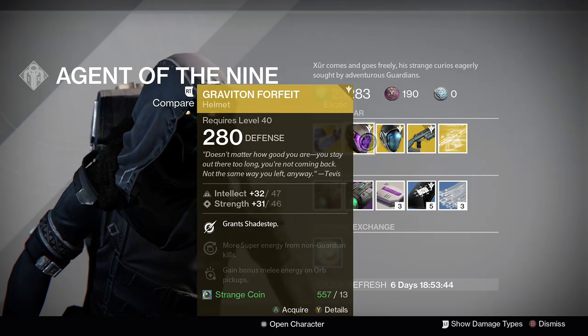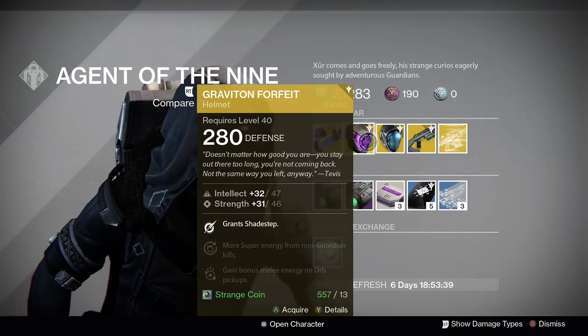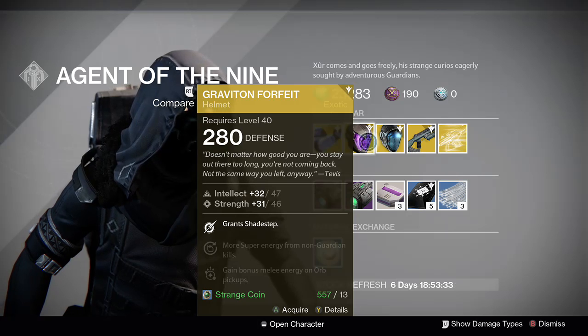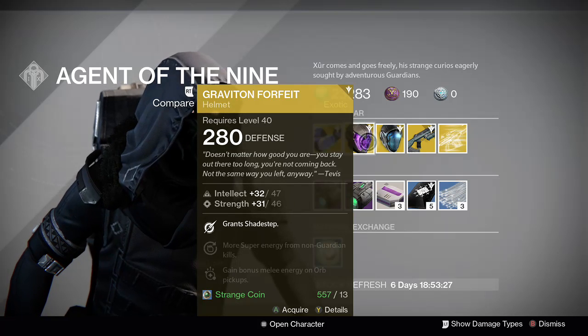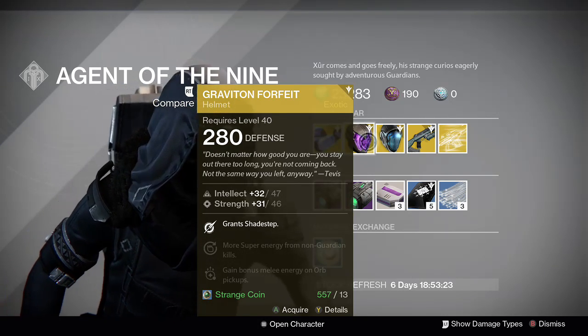For the Hunter, he's got the Graviton Forfeit. It basically gives you Shade Steps so you can use that node for something else, so that's pretty cool. Decent Intellect Strength roll — bonus melee energy and super energy from non-Guardian kills, so pretty solid.